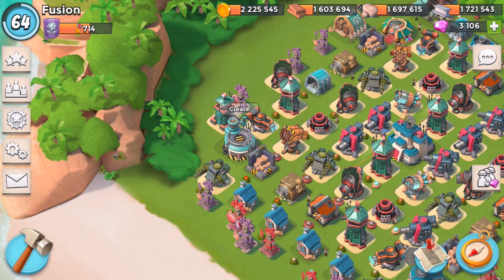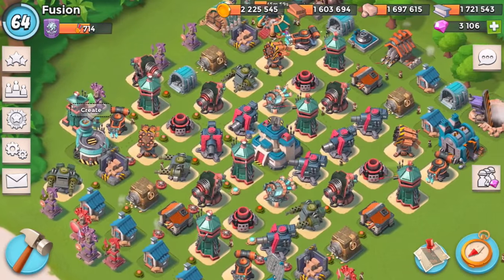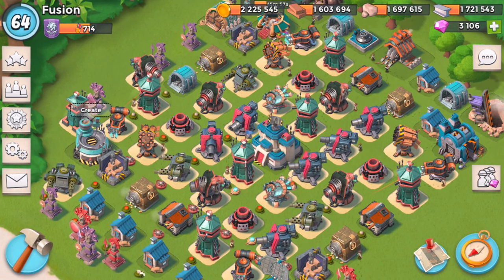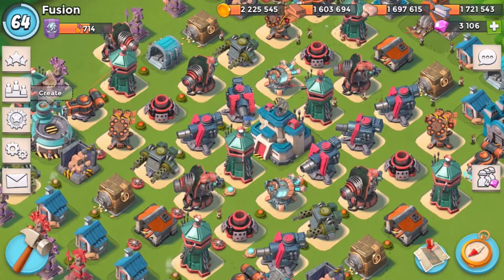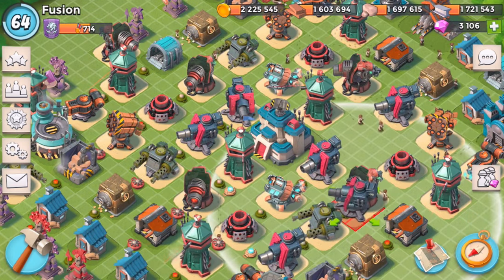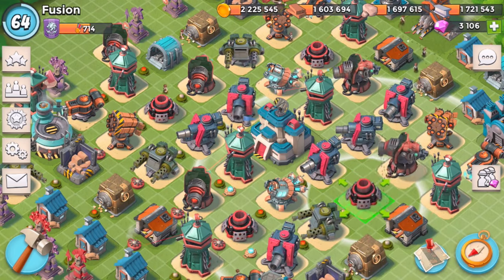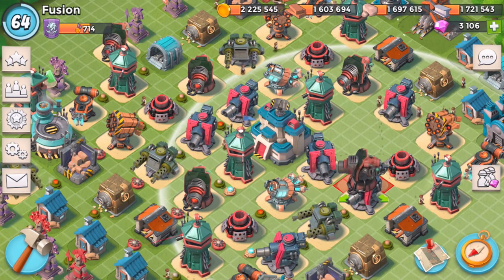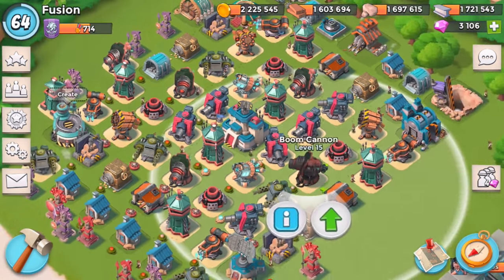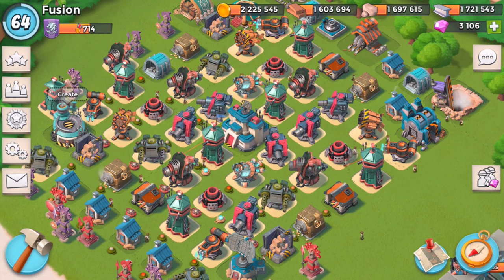For those of you new to this challenge: I created the square base, and after every attack, if I fail I get three swaps. So I could swap a boom cannon, that's one, then swap a mortar and a boom cannon, that's two, and so on. I have three swaps total, then I try again. If I get three losses in a row, I end the challenge and I lose.